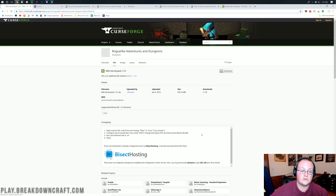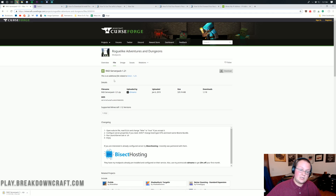Click on that and it will take you to a page where at the top it says RAD server pack. Click the gray download button next to it — make sure it says server pack before clicking. It will then download in the bottom left. This is quite a big file, 330 megabytes, so it is going to take a minute to download.